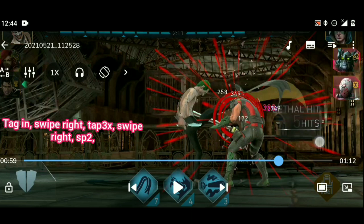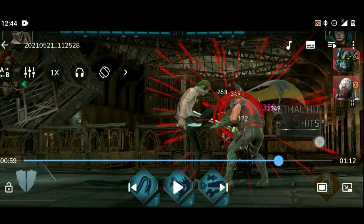Most times when you end with a swipe right, it may not even reflect — your joker might not actually perform a swipe right. So what I usually do when I'm using my joker is: tag in, swipe right, tap, tap, tap, swipe right, then special 2, then swipe right again, tap, tap, tap, swipe right, then tag in. That's my normal moveset. So anytime I swipe right and then use my swipe right again, there's a higher chance that by the time I'm coming the second time, I'm going to miss my basics.